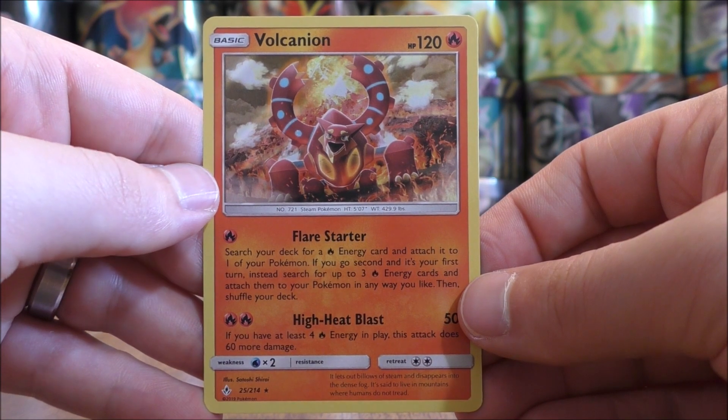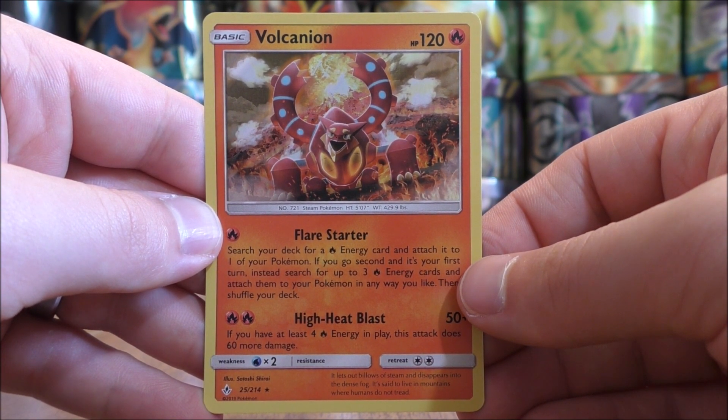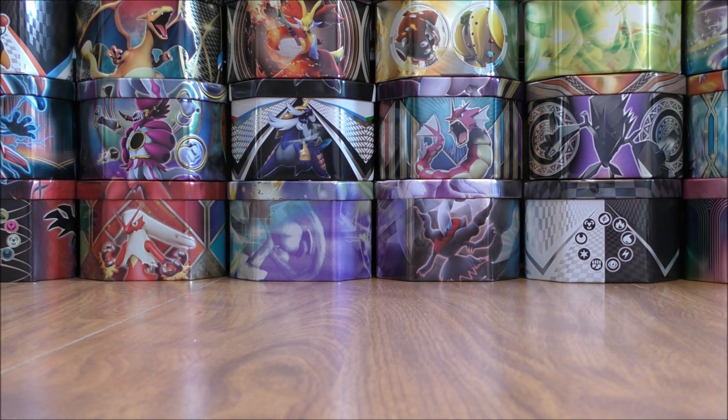This is also a pre-release promo. If you go second turn one, you can quickly accelerate Fire Energy into play — a card you see sometimes used with Reshiram and Charizard GX.